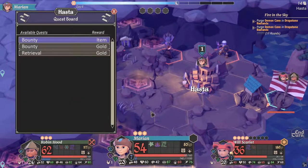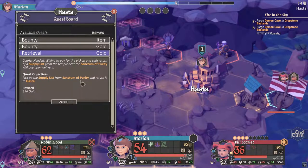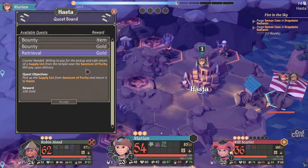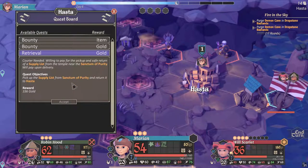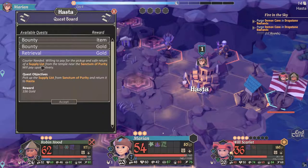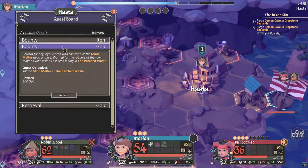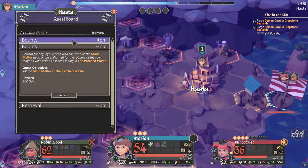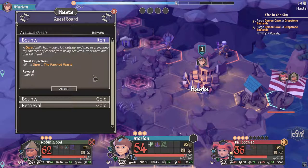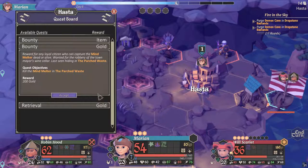I didn't really look at the quest board over there but let's check it now. There's a retrieval quest — a courier needed for pickup and safe return of a supply list from a temple near the Sanctum of Purity, to be delivered back to Hosta. Unfortunately I have no idea where that location is — there should be a way to click on it and see where it is on the map. There's also a mind melter at danger level 7, and a quest to kill an ogre in the parched waste. The reward is something called 'rubbish' — I don't know if that's a good item.